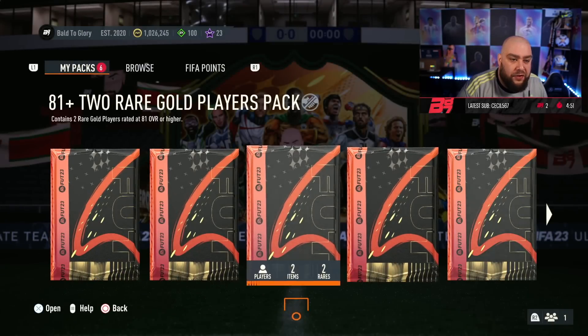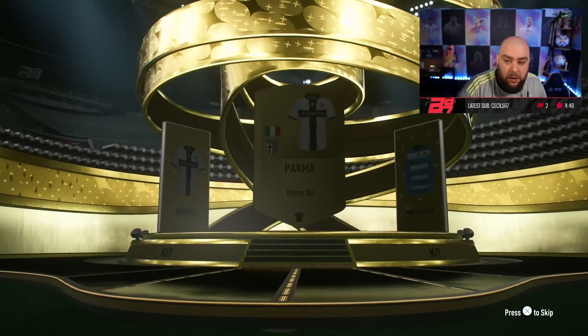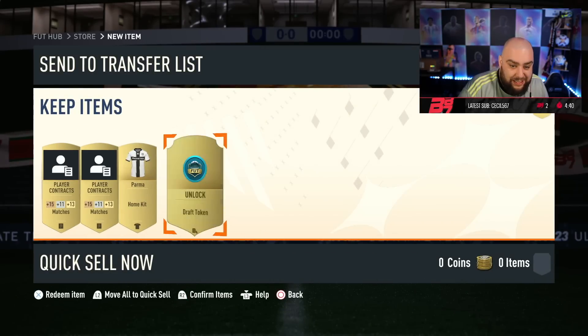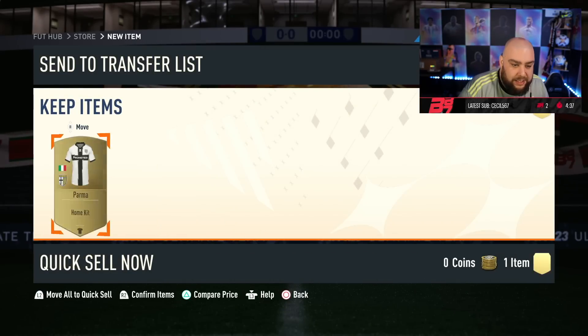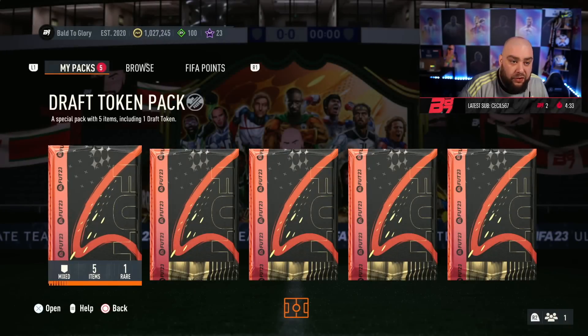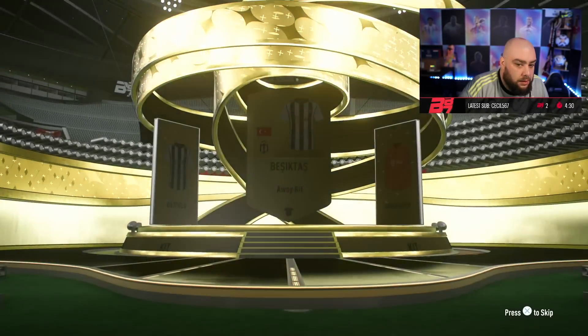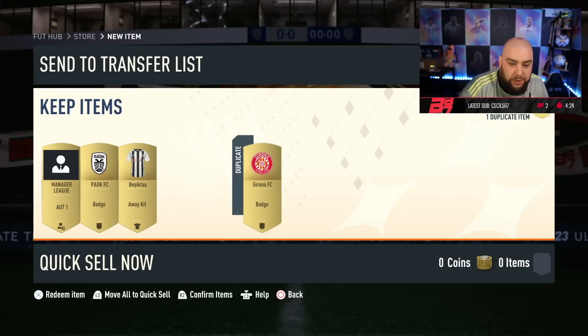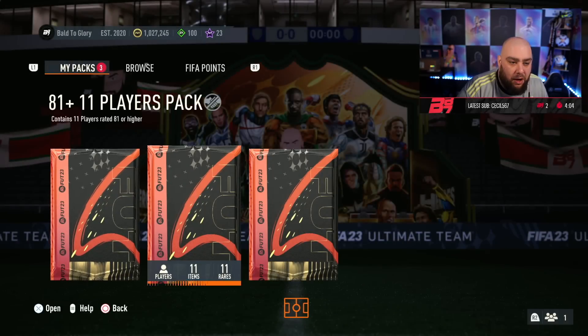The packs — we have got 1, 2 draft tokens. Nice. Cecil, thank you very much for the tier 1 sub, by the way. We get a Parma kit — brilliant. 1,000 coins — nice. And then the rest can be discarded. Draft token pack again. Besiktas kit this time round. And a draft token — beautiful. We've also got a daily login pack of the 81x11 as well.